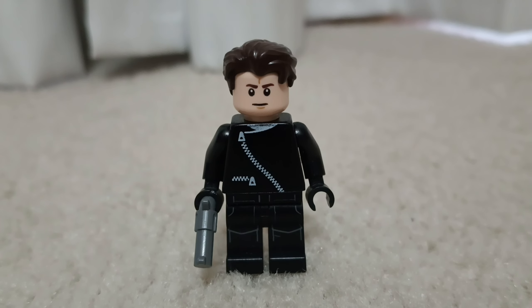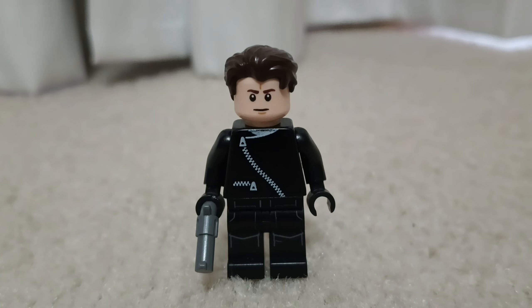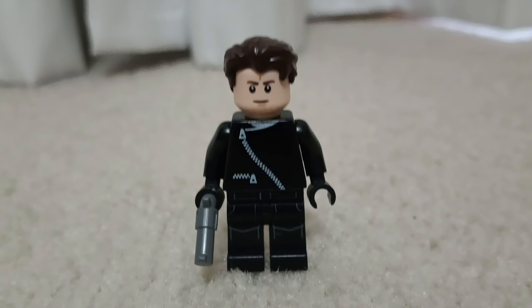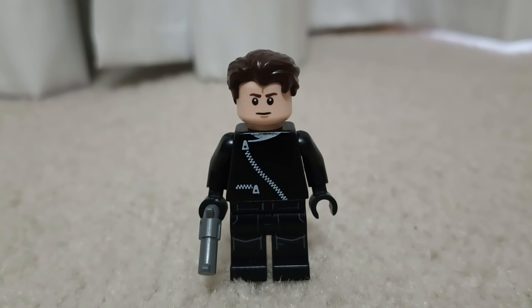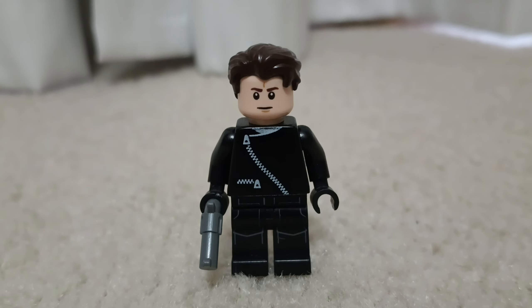The last minifigure piece needed for him is the Bricksuit Guy's hairpiece from Lego Minifigure Series 18 — I think that was the series. You could use any other hairpiece, but that's the one I decided to use for his minifigure custom. His accessory is basically a pistol piece, which is supposed to represent the gun he wields when taking Kermit hostage. But yeah, over eight minutes into this Lego review and we haven't even gotten to the main builds yet — but that's enough for the minifigures. On to the builds.